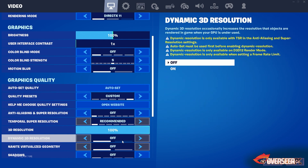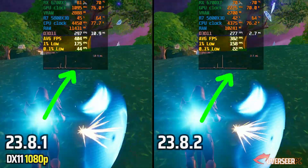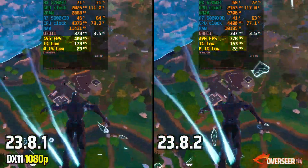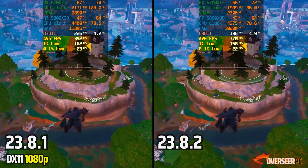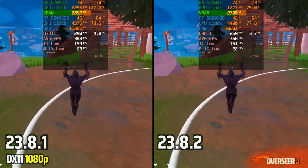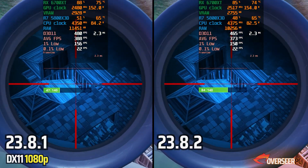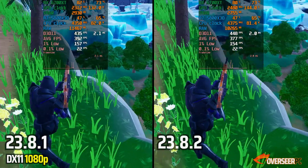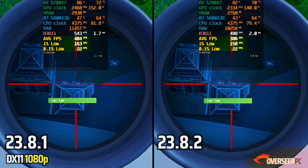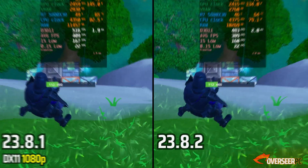Testing Fortnite DX11 with competitive settings. There's a strong start but frame time spikes are still present for both drivers. For long-range shots, the older driver appears to perform better. We're using less RAM and less VRAM. The older driver also uses more GPU power. Overall average FPS and even 1% lows favor the older driver slightly, though it's pretty close.